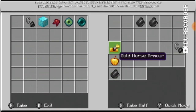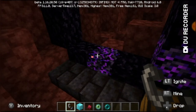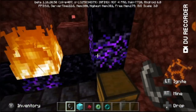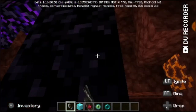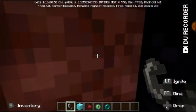We got flint and steel, and we got the golden apple, and we got the golden horse armor. I'm not taking any of it because I wanted to find it myself. I didn't mean to put it on fire. Let me try to harvest this thing. It literally doesn't allow me — I think it's the Blaze statue or whatever blocks. Oh well, that was nice.